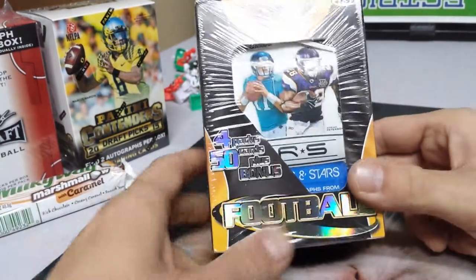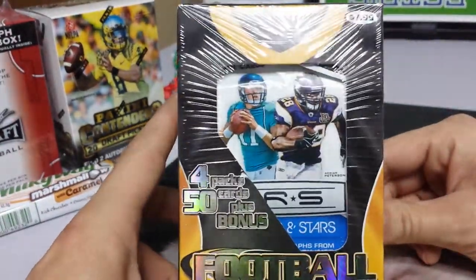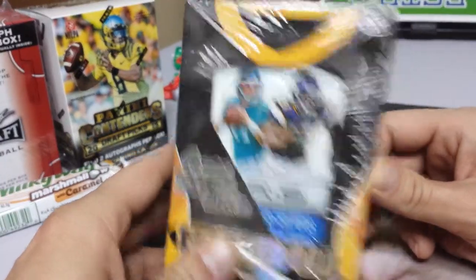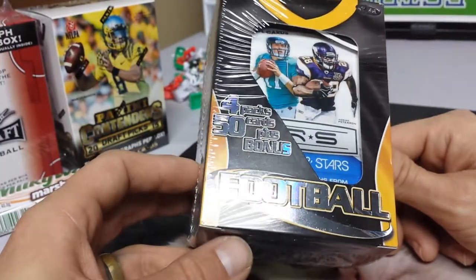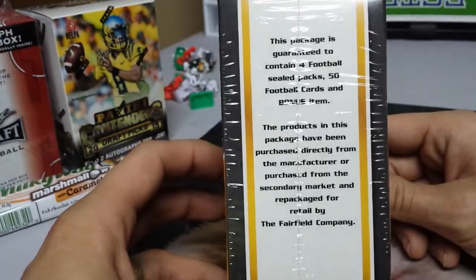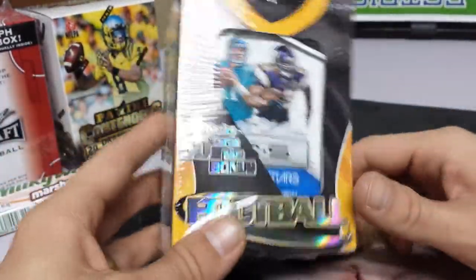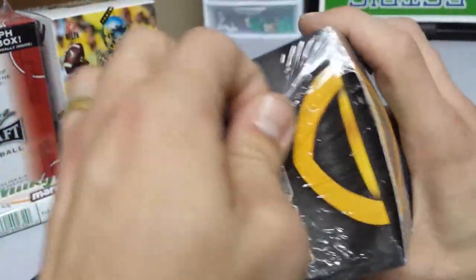Well hello there. What we have today is a Value Football box blaster box, which was $7.99 — four packs, 50 cards plus a bonus. It doesn't really specify what the bonus is, so it was a little bit intriguing. I'll at least get some new packs for my collection, because I am a pack collector. Let's get right in there.